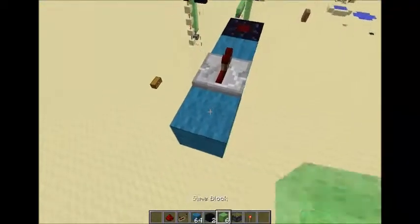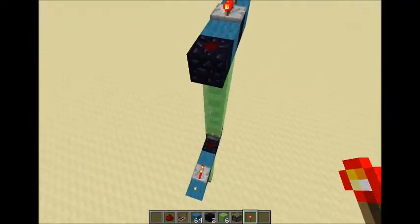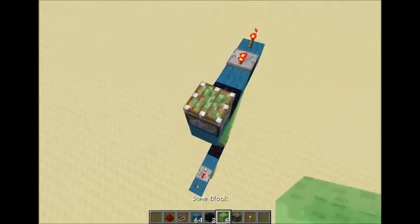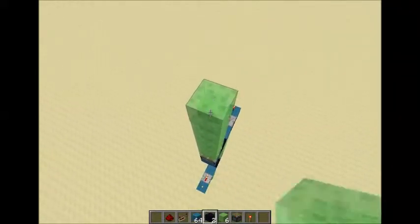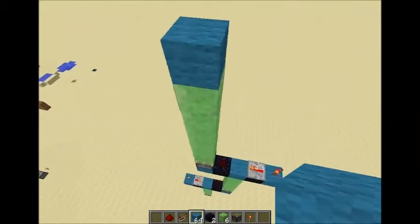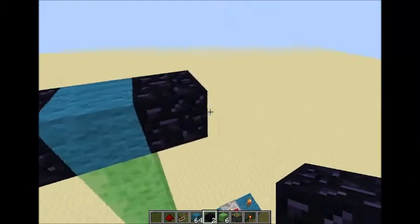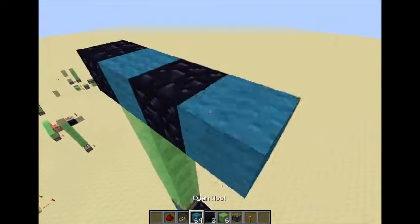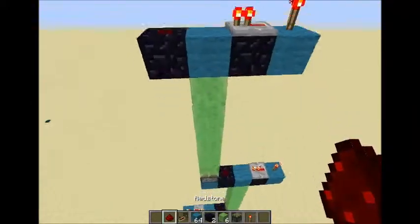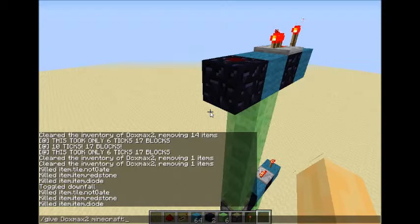Then add your redstone torch, and boom — you've got your second output. And we're just gonna extend this once more just to show you again. Same stuff each time, just add that system. And I'm gonna also add the inputs to this side as well. Now we can come here, add our building block, torch, repeater, and your redstone.